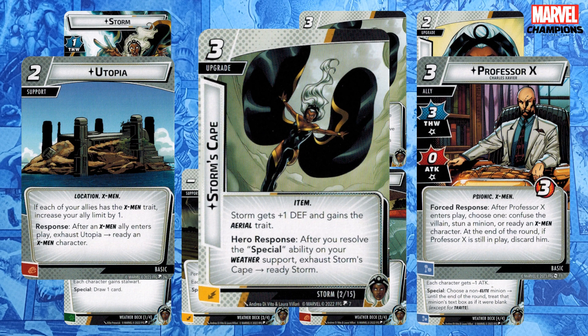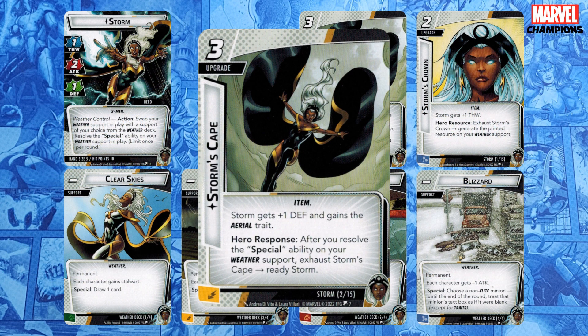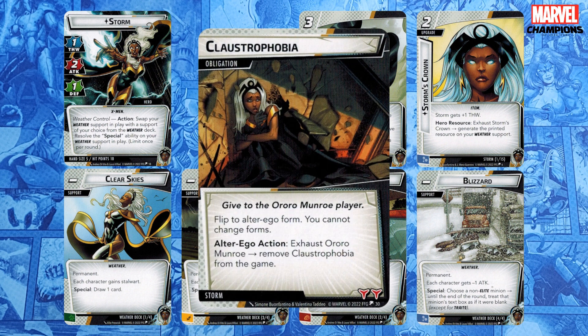Storm's Cape also gives you Aerial and plus one defense. Aerial is great, but I haven't added any Aerial cards to my deck because you need the Cape in play to be able to play them. Plus one defense gets you up to two, which is especially good if you want to defend and play Flash Freeze against a really big attack. I mentioned earlier that I don't like basic defending, especially perfect defense where you defend often — at least until I get her obligation out of the way. Storm's obligation, Claustrophobia, can be really bad if you're exhausted when you draw it, because it locks you down for a full round. It forces you to flip to Alter Ego — it isn't a choice — and you can't change forms. The only way to remove it is to exhaust your Alter Ego, which you obviously can't do if you've already exhausted. That might not matter if you have some allies out to thwart, but if you don't and already have a full main scheme, the villain could scheme out.